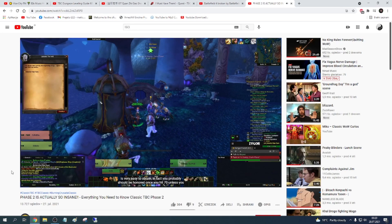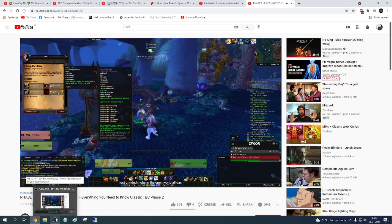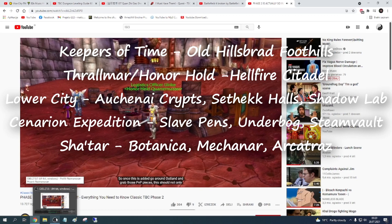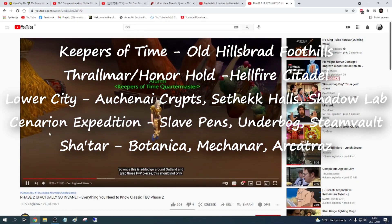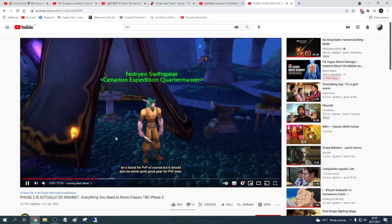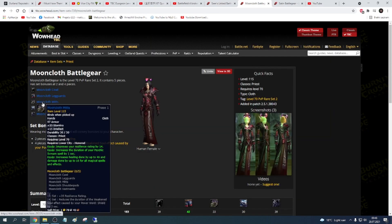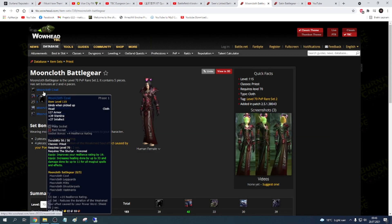In fact, you should probably be Honored once you hit 70, unless you just grinded mobs all the way in the open world. So once this is added, go around Outland and grab those PvP pieces. This should not only be a boost for PvP, but this should also be quite decent gear for PvE. So at level 70 you can just get this PvP gear and catch up with most people that have been grinding Honored and Arena for weeks now.